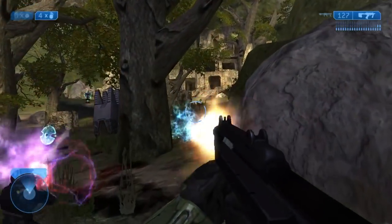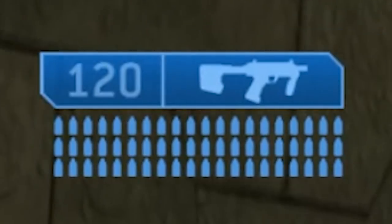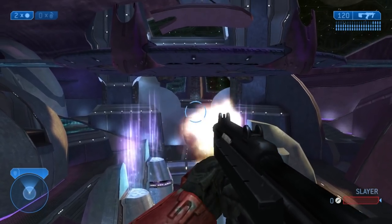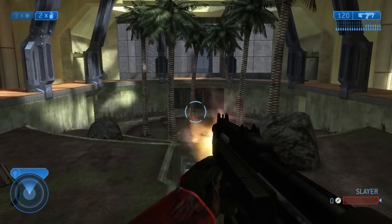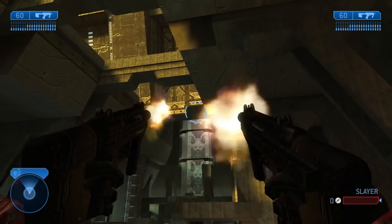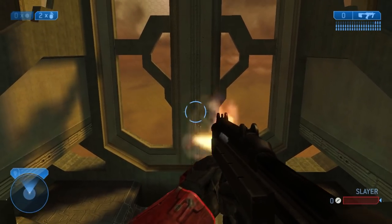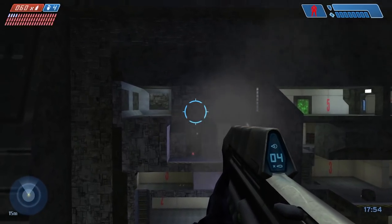The SMG in Halo 2 was, in a way, the replacement to the Assault Rifle. Interestingly, the SMG has 60 bullets in a magazine, and it took 4.1 seconds to empty the mag, bringing its rate to 878 RPM — just 23 ticks slower than the Assault Rifle in Halo CE. If we were accounting for dual-wielding, the Halo 2 SMG would blow it out of the water with over 1,600 RPM, but for individual weapons the Halo CE AR is still in the lead.